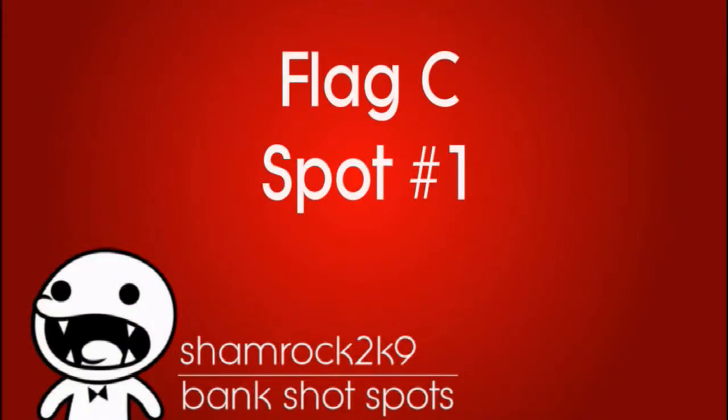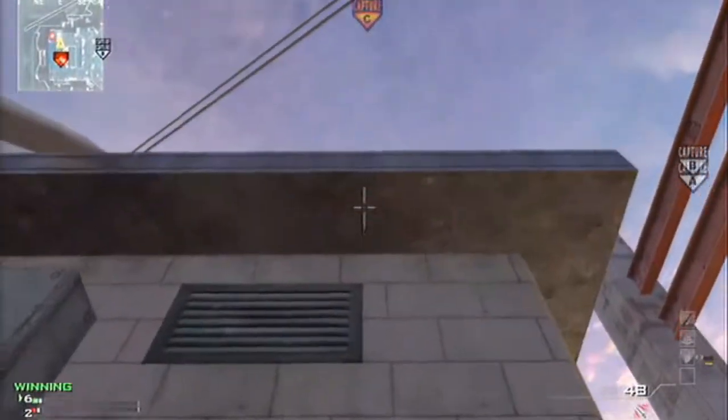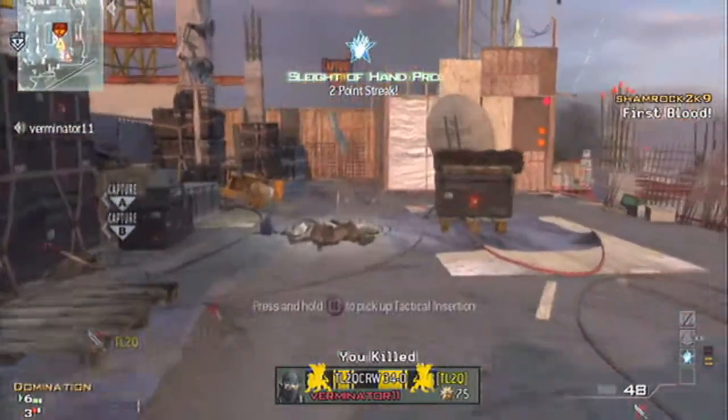Finally we got Flag C, and this was a real challenge to find spots for because it's so closed in and protected — it just makes finding bangshot spots really hard. I did my best; the first one's just off the edge of that roof there, fairly easy to hit.